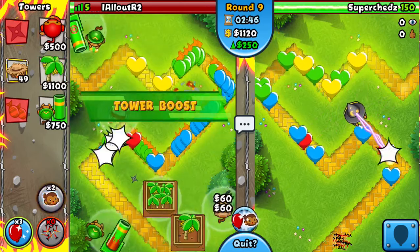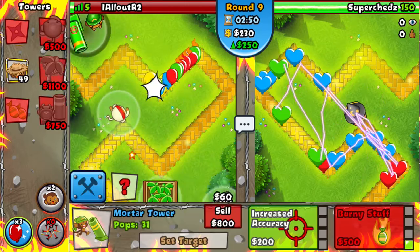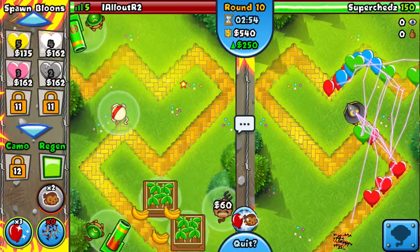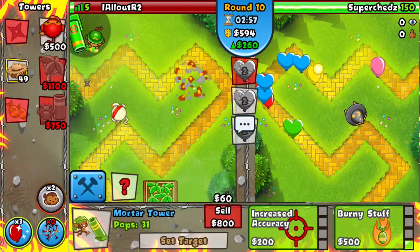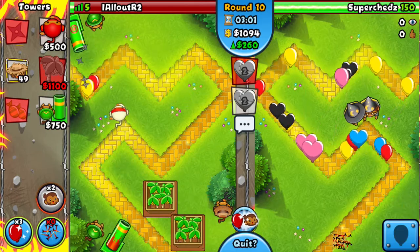That's not gonna kill me. Actually, that's gonna kill me if I don't boost, because he's being super aggressive. This is where we exploit him, because he's been extremely aggressive with Eco.